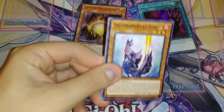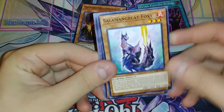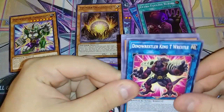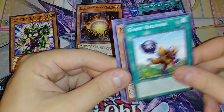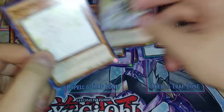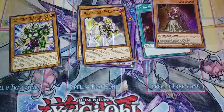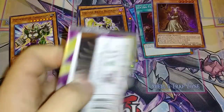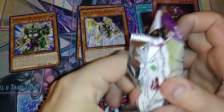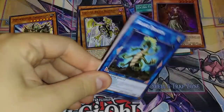I wanted to build Thunder Dragons, and I was thinking about building a solid OCG deck of them, like totally Japanese. I'm actually going to pull the Prankatops to the side — they're like two bucks each. We got a Brass Bombard, The Ringer of the Normal, Patchwork. Every one of those Prankatops that I pull, I'm actually going to pull those to the side because they're pretty good.